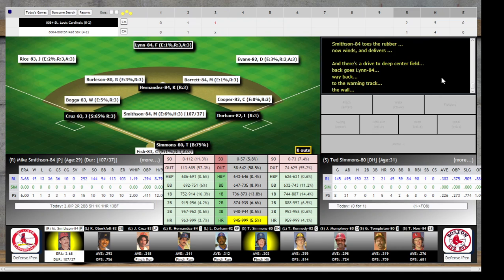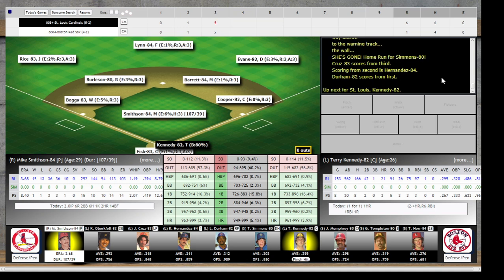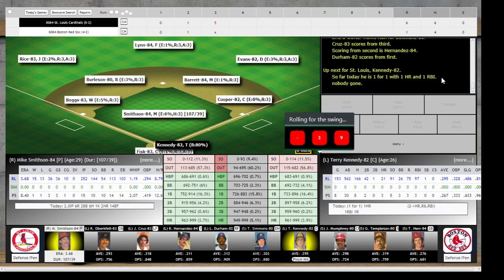Ted Simmons — deep drive to center, back goes Lynn, way back to the track, to the wall — she's out of here! That is a grand salami for Simba! 6-1, Redbirds.